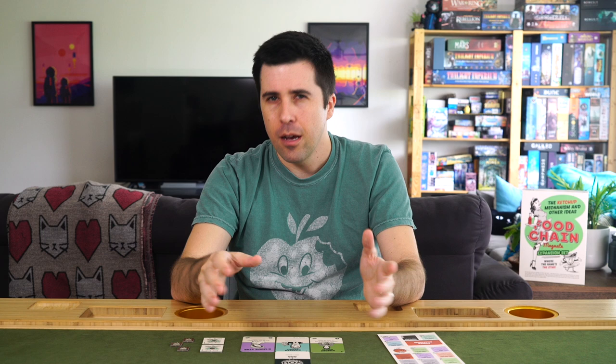Now, if you're playing with two or three of these new foods, the priority can get a little confusing, especially with kimchi. Basically, kimchi has priority over everything. So houses will go to kimchi and sushi before kimchi and normal stuff, before kimchi and noodles, and then that same order without the kimchi. But with that, we've covered every module in the ketchup expansion. I hope this helps you get it to the table, and I want to give a shout out to all my Patreon backers who are watching this a month before anybody else. If you want early access to stuff like this, access to the polls, or monthly newsletters, consider becoming a rules lawyer. Either way, thank you all so much for watching, and I'll see you next time. Bye!